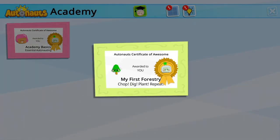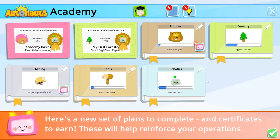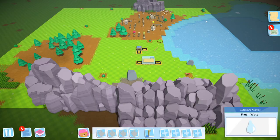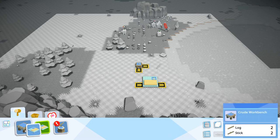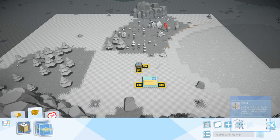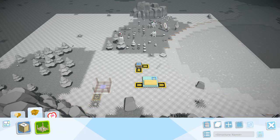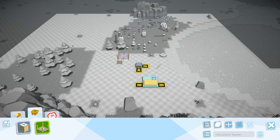To finish out the video, it would be good to see if we can store some of these raw materials somewhere. Structure blueprints — Bot Assembly, Storage. There we go — pallet! Let's go ahead and get a pallet for logs right here.